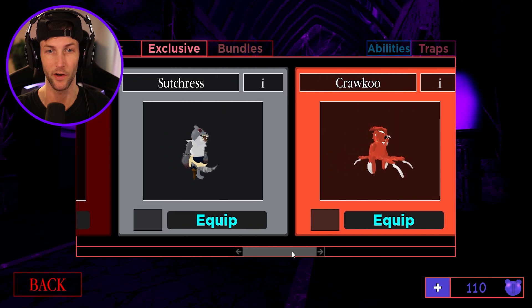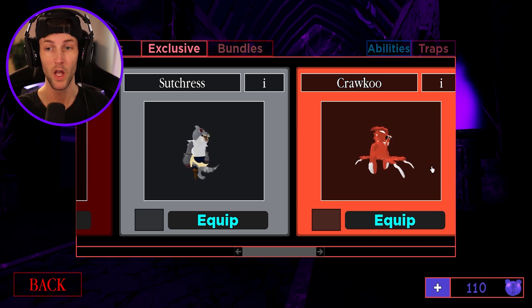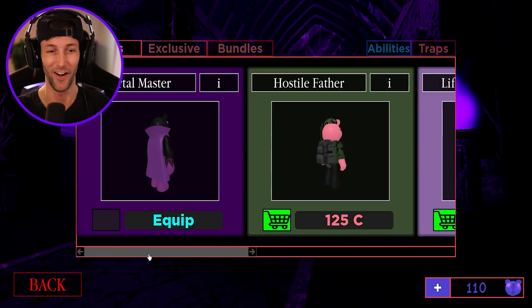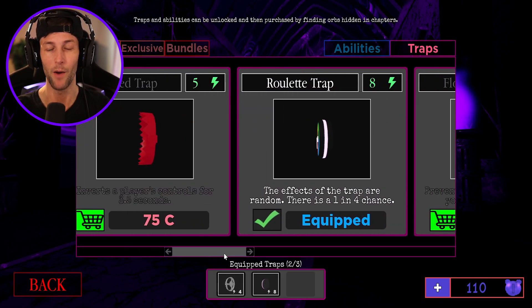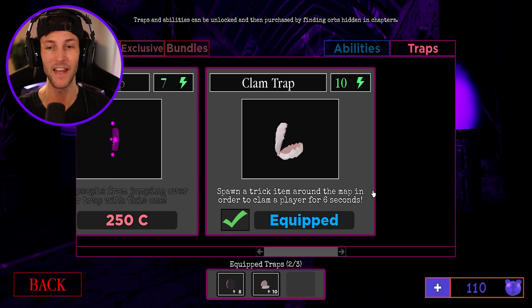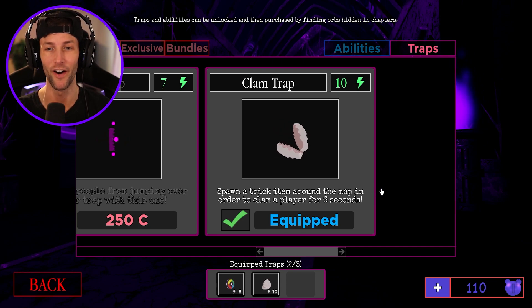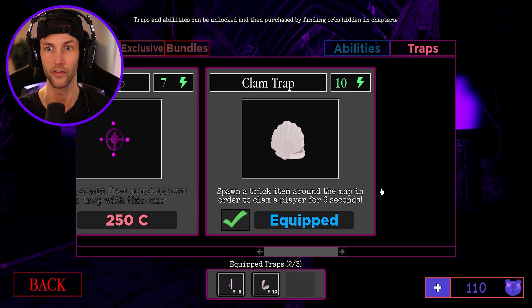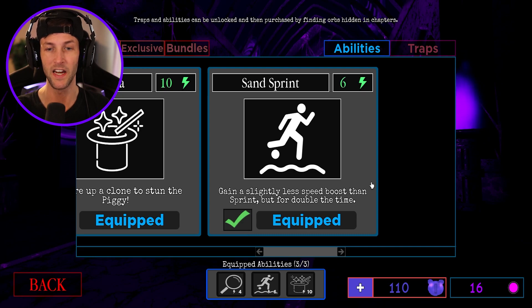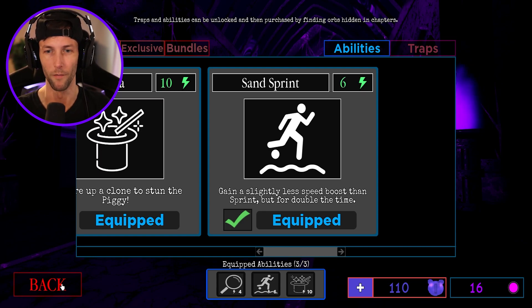Now we can check out the skins and equip them. So Sutris is a shark and Kroku is a crawfish, I guess. All right, so we have that equipped. Where are the traps? I want to equip the new summer trap — yes, Clam. Spawn a trick item around the map in order to Clam a player for six seconds. And we have to equip the new sprinting ability, Sand Sprint: gain a slightly less speed boost than sprint, but for double the time. That makes sense. Pretty cool.